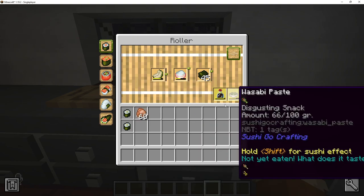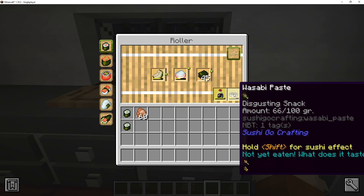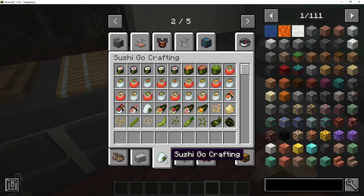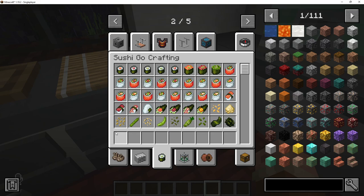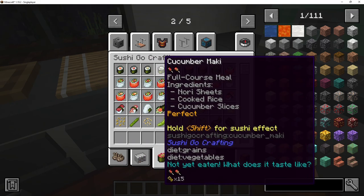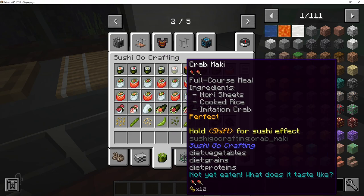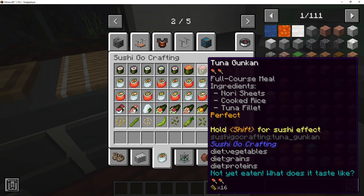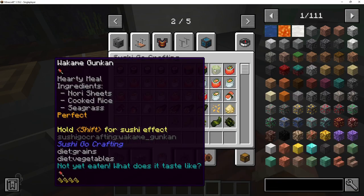You can always add soy sauce and wasabi paste to pretty much everything. There are six different types of sushi: maki, gunkan, california roll, nigiri, onigiri, and temaki. For maki, there are five types: salmon maki, tuna maki, avocado maki, cucumber maki, and crab maki. The gunkan has three types: salmon gunkan, tuna gunkan, and wakame gunkan.